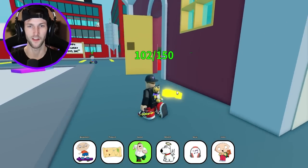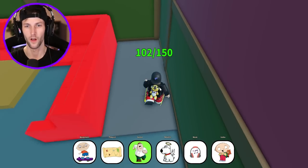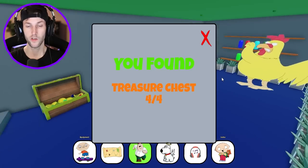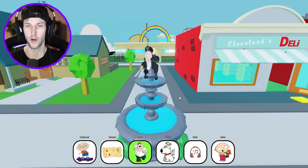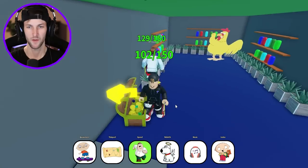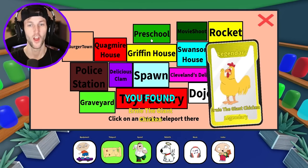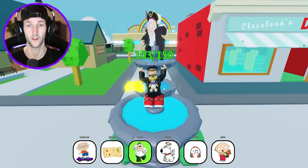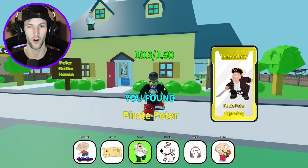Is it telling me to go inside the convenience store or is it pointing underground? Whoa — we just got so lucky with that. And now it's gonna unlock the legendary Peter the Pirate. That's what he's looking like. We also got Ernie the Giant Chicken. Spinning that wheel was the best thing we did so far — look at that. We got the legendary Pirate Peter.